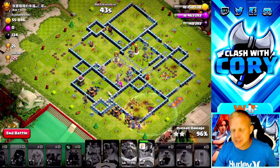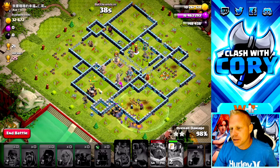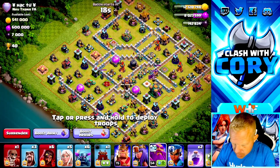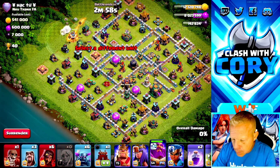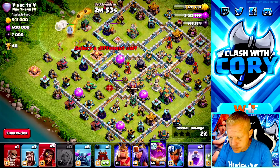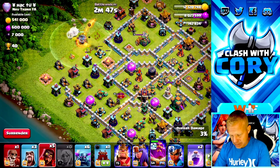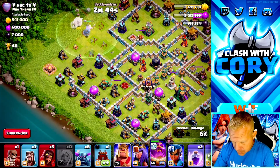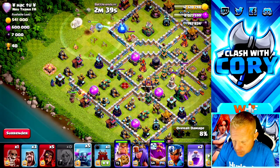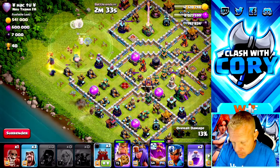Eagle artillery's down — that was the second-to-last defense. Royal Champion survives the raid — six Pekkas, baby! All right, for the second attack I'm going to start with the warden walk here, and maybe speed it up with a Super Wizard so the warden targets and takes out either the cannon or archer tower before taking too much damage for his healers to heal. That's just fine right there — another Pekka in there and a bunch of Pekkas.